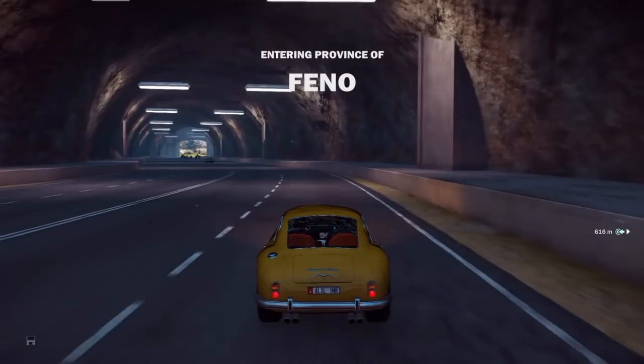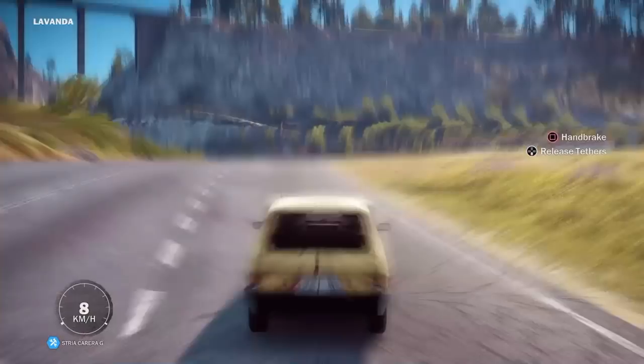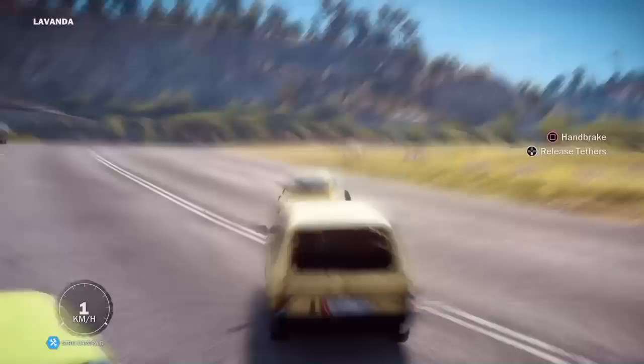So now I'm going to show you how you too can get into the AI side of a car, be the passenger, and let them drive you around as if they were a taxi. Basically, the trick here — as funny as it sounds — is you've got to block up the passenger door so that they can't get out.